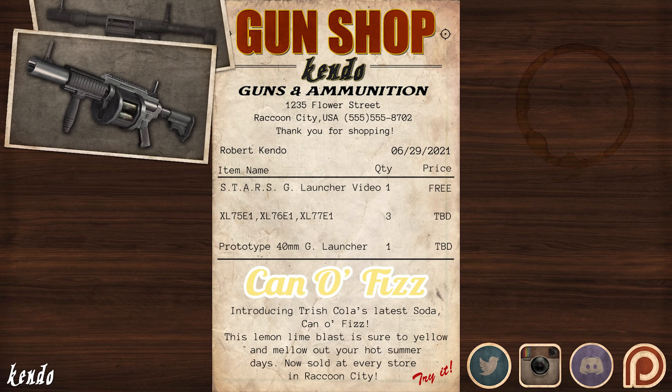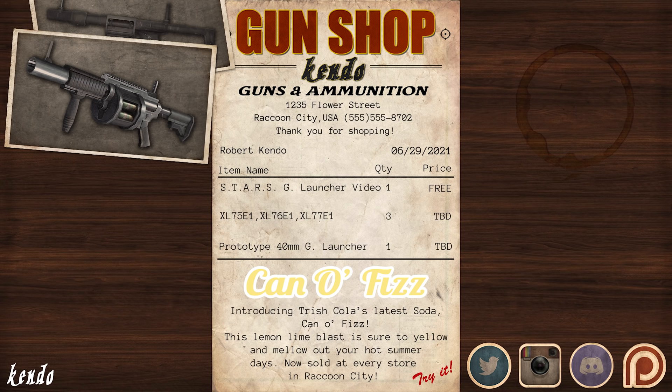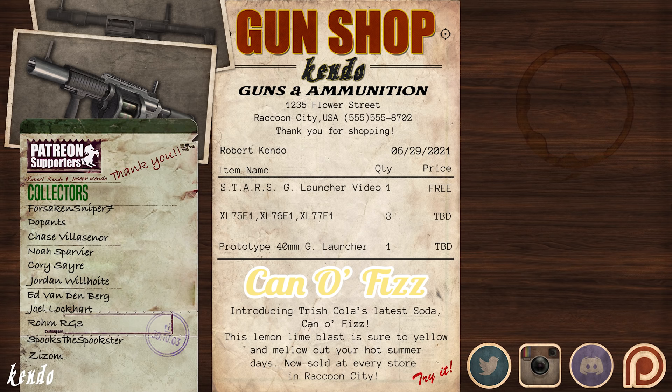So that's it for Forrest Speyer's grenade launcher — the prototype model tested in combat lectures and field use for the arsenal of STARS. Be sure to check out the Kendo Gun Shop Instagram page at kendo.gunshop. If you'd like to help the Kendo Gun Shop expand its business past Raccoon City, share the video with your friends to help spread the word, or feel free to leave us a tip over at our Patreon, link in the description. Make sure to leave us a comment on what guns from the series you'd like to see a video on next, and don't forget to come back and visit us at the gun shop for more content about the firearms of Resident Evil.